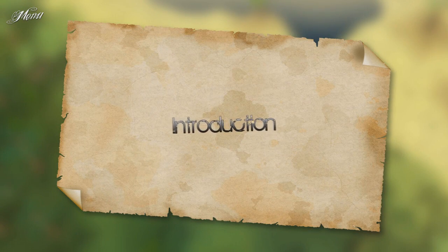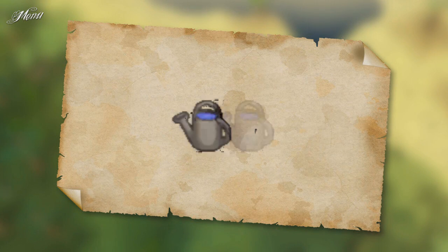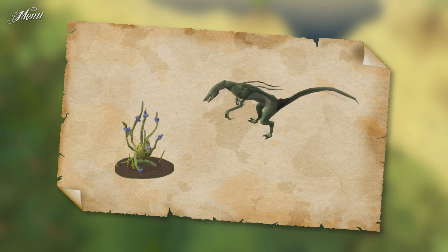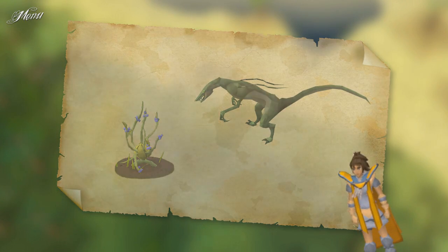What exactly is this Herblore Habitat? It's a mini game where you combine Hunter, Farming and Herblore. You make combinations of plants which all attract different kinds of Jadinkos. Jadinkos inhabit the Herblore Habitat — they are small dinosaur-like creatures which you must catch in order to get seeds for the right combinations of plants. Don't worry, I'll explain that in further detail in a bit.